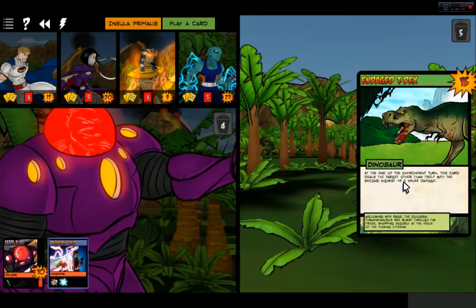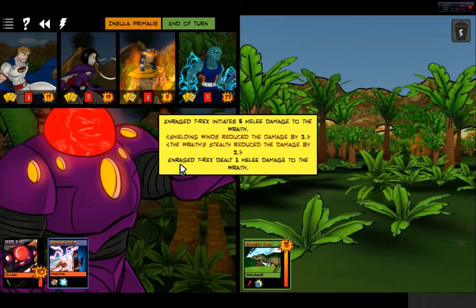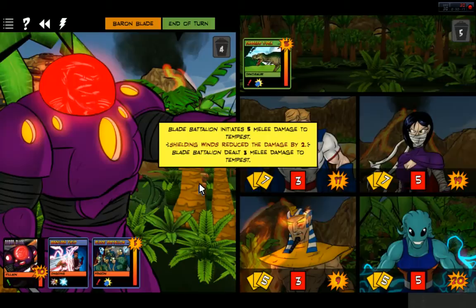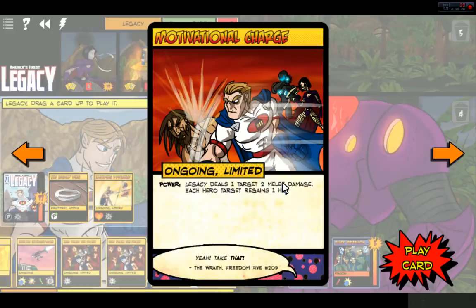The Baron can't do any damage. At the end of the Environment card, this card deals the target with the second highest HP five melee damage. Let's go ahead and do Shielding Winds — one damage to the Wraith. Blade Battalion — what are you guys going to do? Damage the Tempest, and you only have ten HP left.